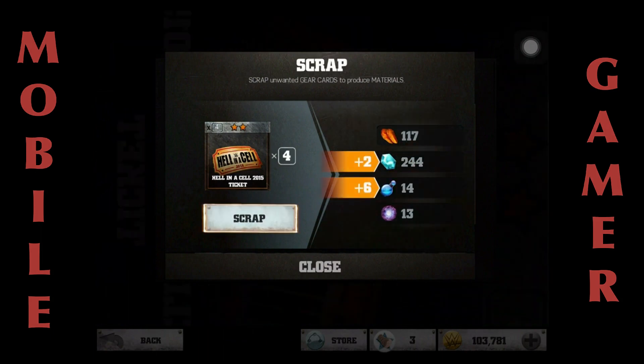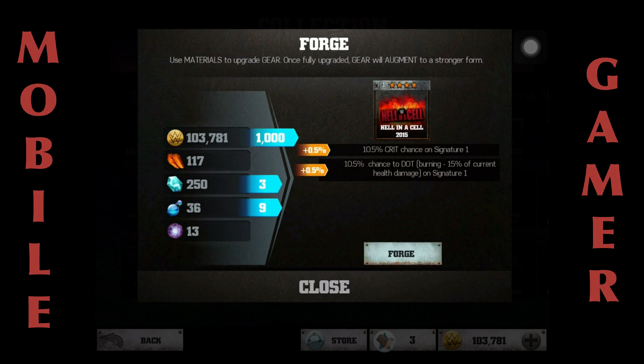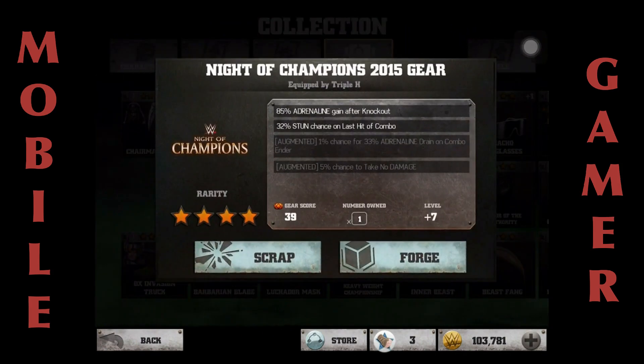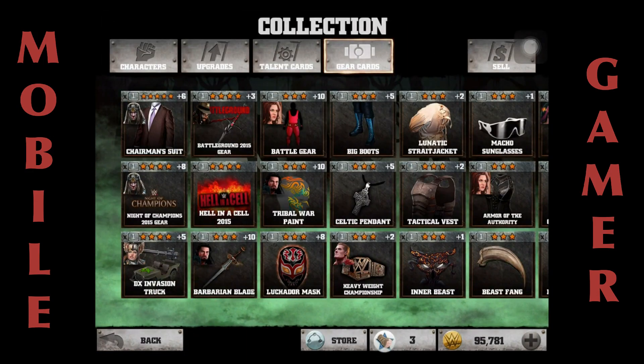Oh man, how did I get so lucky? Look at all those blue parts — this is such a tough decision. Let's look at this card here just for a second and see what it takes to forge. Interesting — I'm not going to upgrade that one because I'm committed to getting these ones upgraded right here. I've just been so close on that one — that's been my goal lately. All right, that one is done.